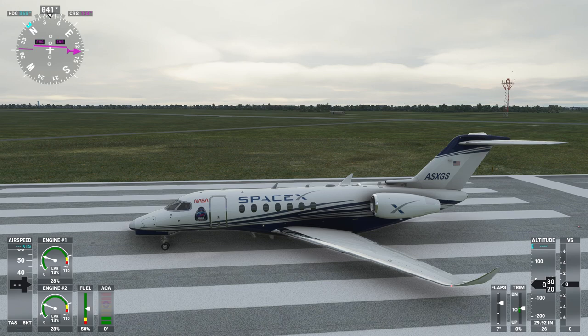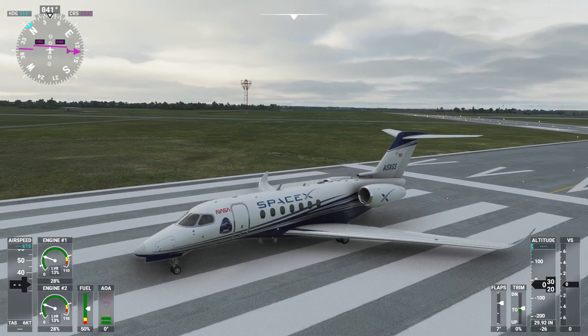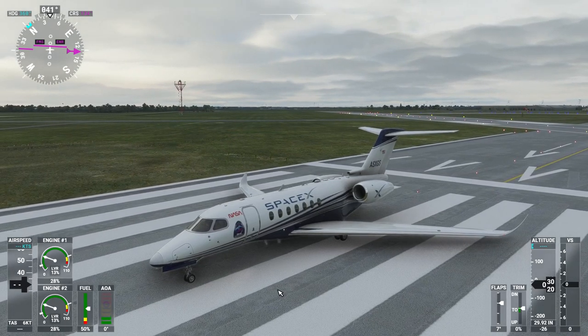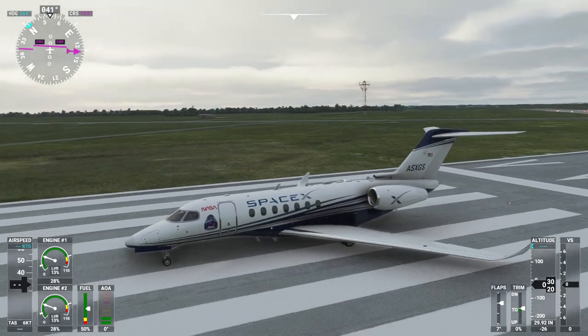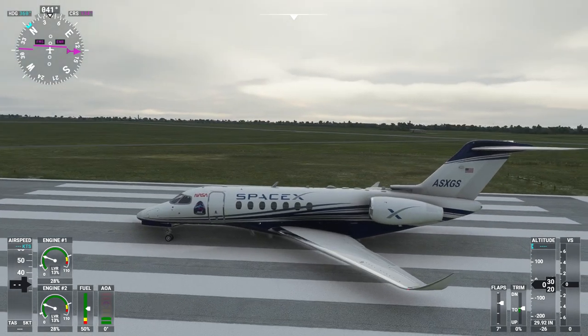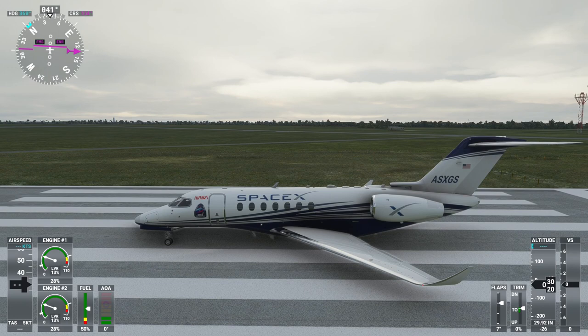Hello everyone and welcome back to Microsoft Flight Simulator 2020. I'm here at Ellington Field with the Cessna Citation Longitude, and it has a really fancy, delightful livery. This is the SpaceX Longitude livery by Sly Robocop — I'll link it in the video description. This is my first time trying it out and it looks pretty good. I intend to fly to Boca Chica from Ellington Field.